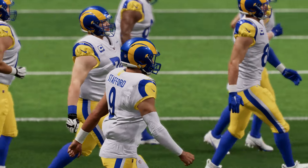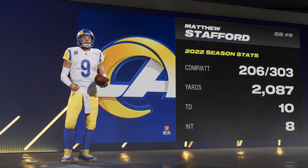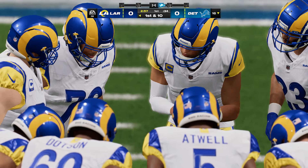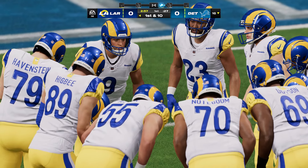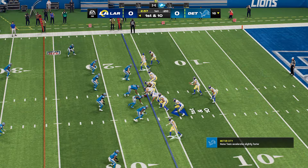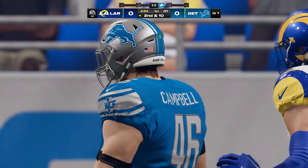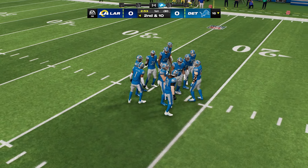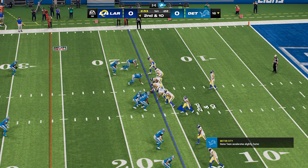Also in this update, they changed some things with fatigue on defense — specifically for blitzing defensive backs. People like to blitz their defensive backs off the edge, and the idea is it's supposed to fatigue them going up against much bigger offensive linemen play after play, so they're not at full stamina every play, making the blitz not as good. But this seems to be affecting defense as a whole. EA tried to make a targeted change and it's not going quite as intended — I'm hearing a lot of fatigue on defense in general, even from regular pass rushers and big edge rushers, which is making defense much worse instead of singling out one aspect.